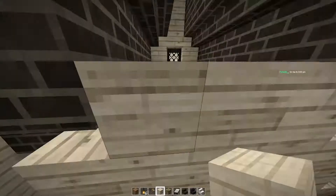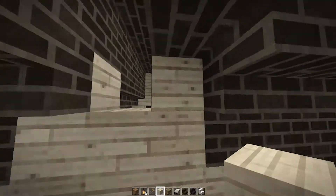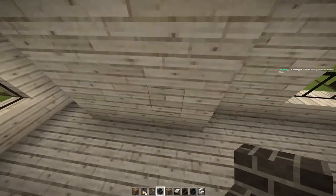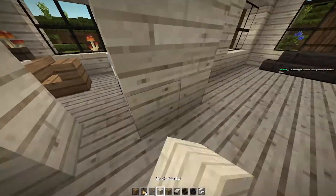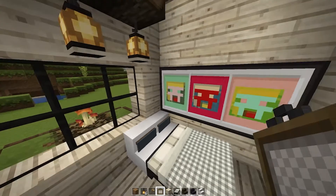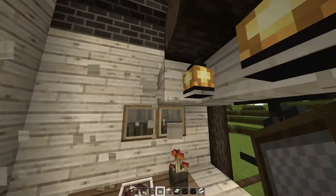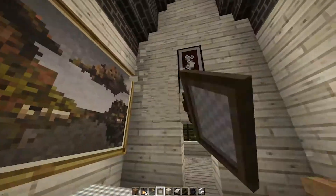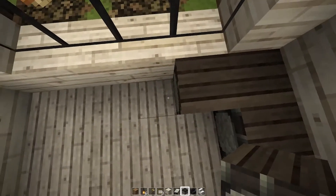We're going to be closing that off, and then once we're done, we're going to go back inside and do a couple of other very little things. So let's go inside, make the little door frame. Heading inside, we're going to put our paintings now. I took that Andy Warhol sheep type painting. We put up the bookshelves and then we are taking down that wall and working on the kitchen.